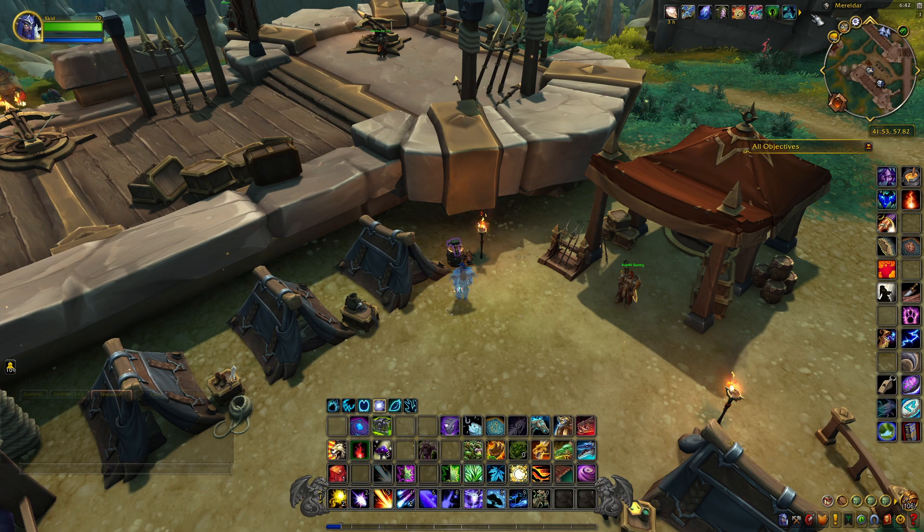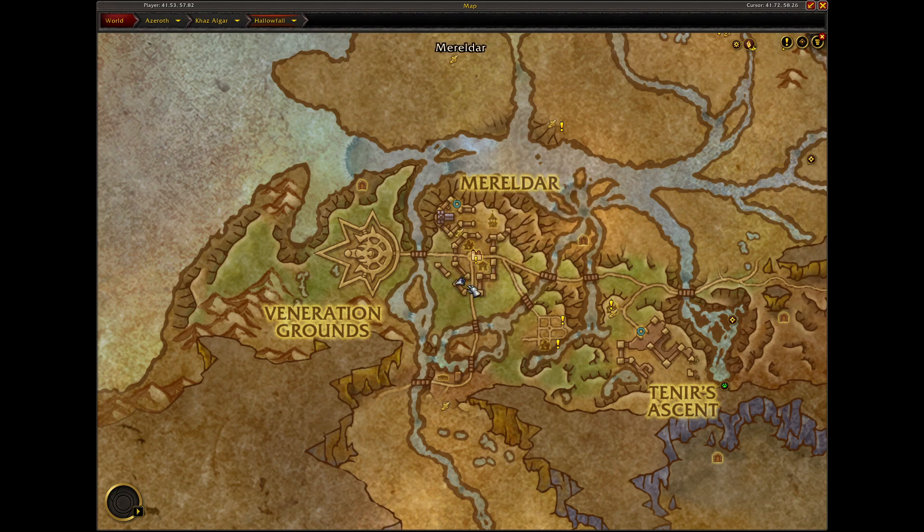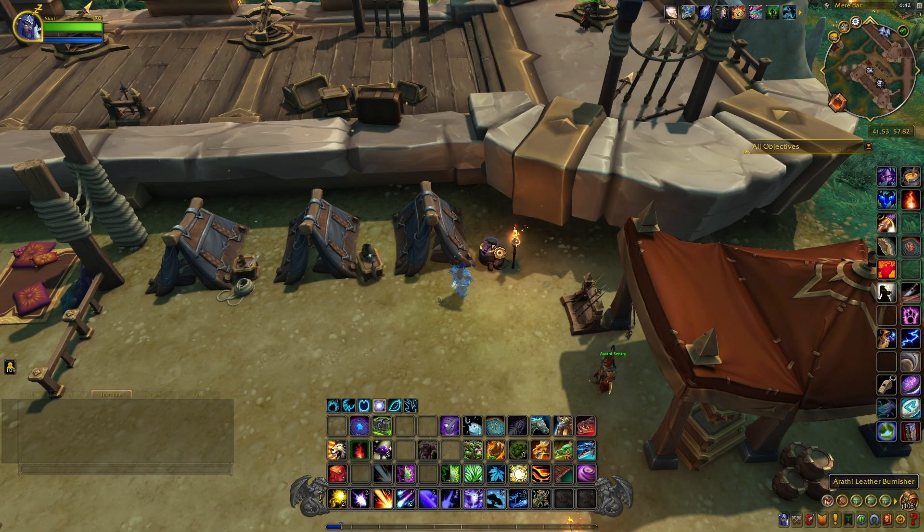This next item is located in Hollowfall, just southwest of the town. There's a bunch of tents here and it's sitting at the end of one of them. It's called the Arathi Leather Burnisher.